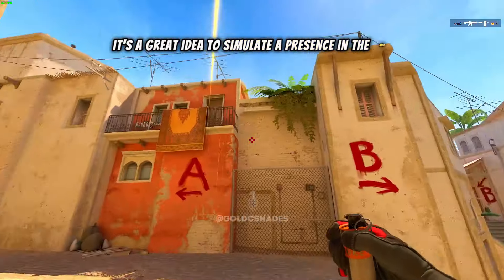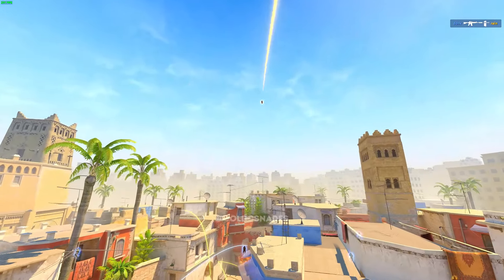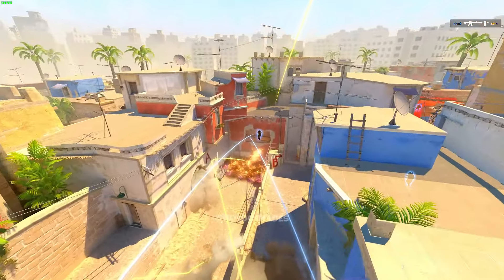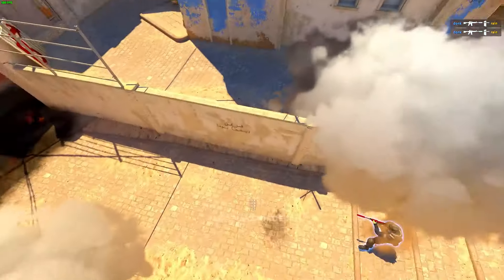Rops' utility class to control Mirage's mid. Apparently Faze left all the support for him to do. It's a great idea to simulate a presence in the mid and play to one side of the map.